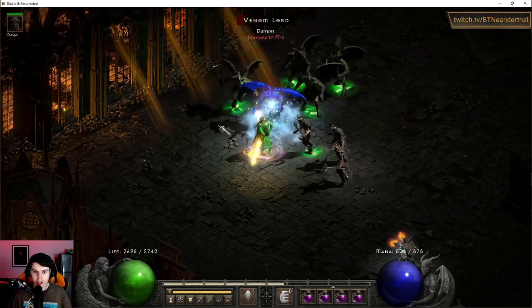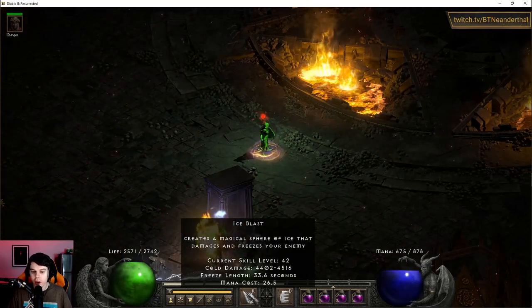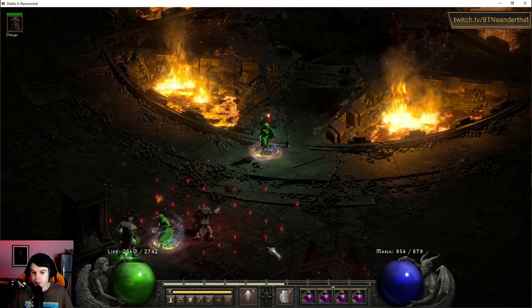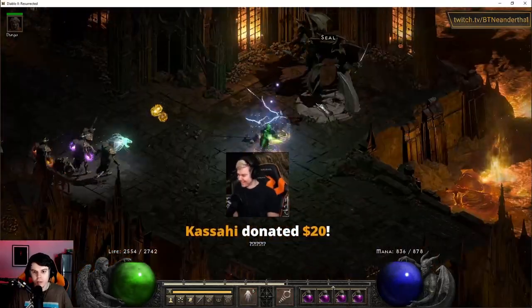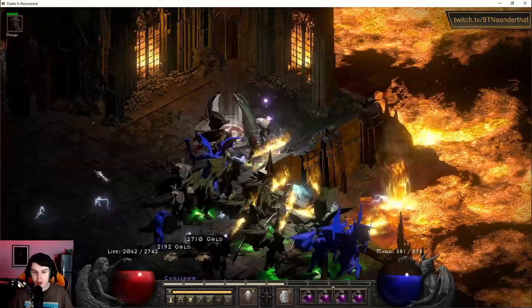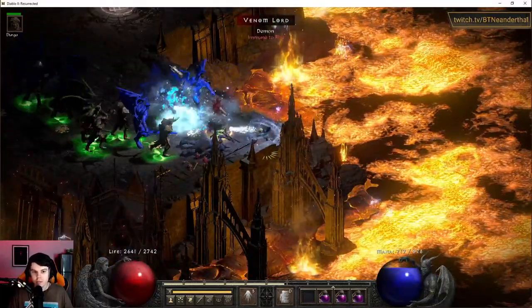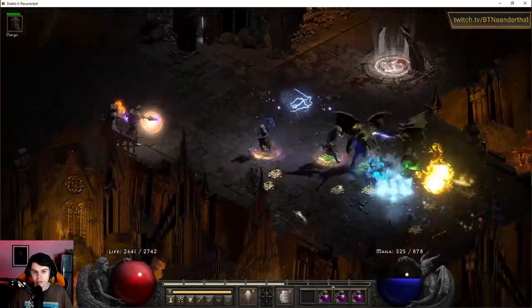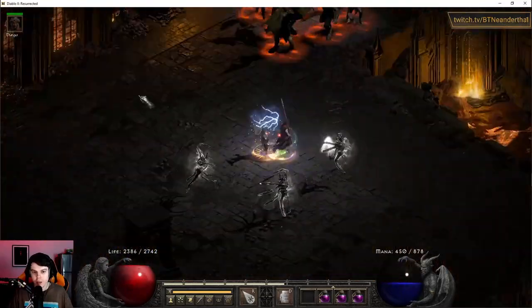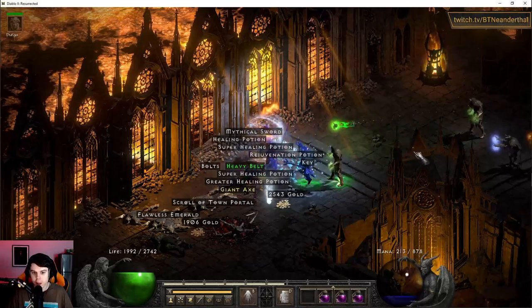We've got a bunch of Venom Lords here. Glacial Spike is really good because of the crowd control — it freezes for a long time, up to 11 seconds with all the points we have in it. It also travels quickly and you can keep things CC'd. Once you have about three monsters you're hitting at the same time, Glacial Spike out-damages what Ice Blast would have done if you individually attacked them. So with three or more monsters, it's better to use Glacial Spike.